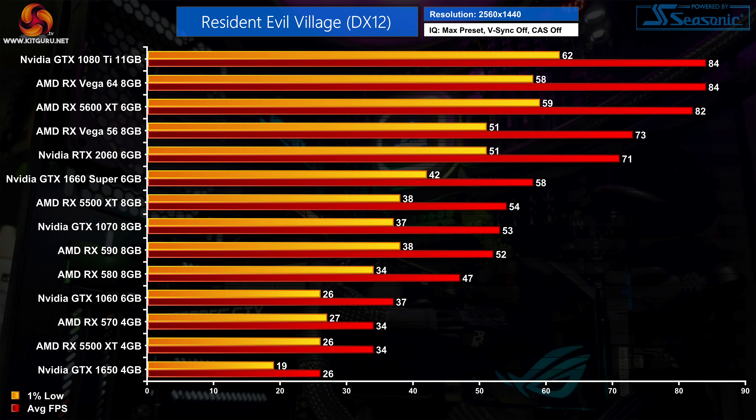Moving on to 1440p with the slower half of our GPUs, there are a few which can't hold above 30fps, including the GTX 1060 and the 4GB RX 5500 XT. If you're happy with just 30fps at 1440p, even the RX 580 will do the business. The GTX 1070 is still doing alright for 1440p gaming, averaging 53fps, although the RTX 2060 is a clear step up in both average frame rates and 1% lows. At the top of this half, the RX 5600 XT, Vega 64 and GTX 1080 Ti are all delivering more or less the same performance, with 1% lows around 60fps and averages between 82 and 84fps.